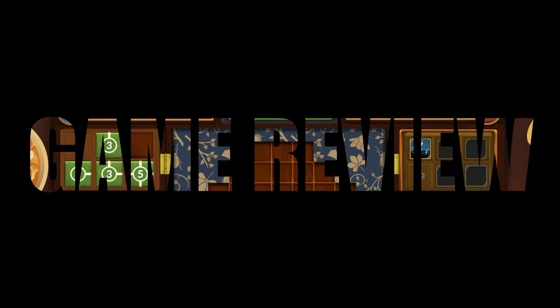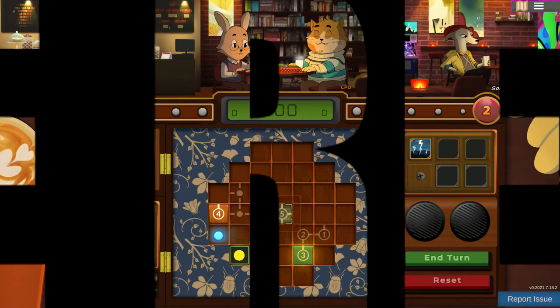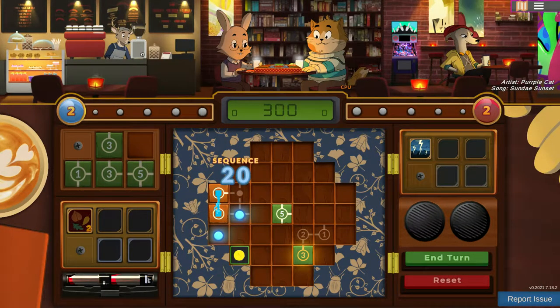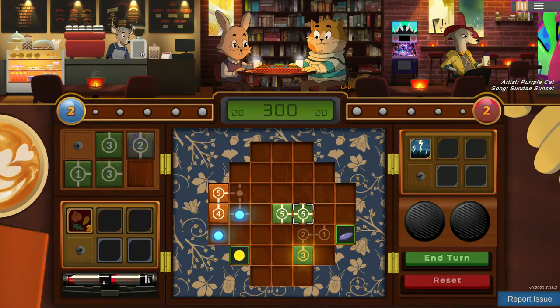If you haven't heard of the Sujin Taizen genre of game before, you're not alone because I hadn't either. But that's what Cascade Cafe is inspired by. It's a path building digital board game, and that's what Sujin Taizen is all about. It's relaxing but intensely strategic and really engrossing if it gets into your skin. Cascade Cafe could act as a really good gateway product for you to dip your toe into the genre.